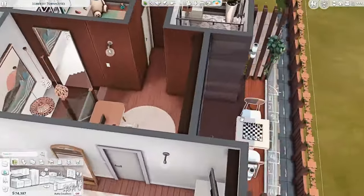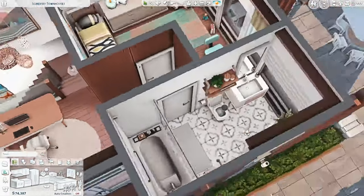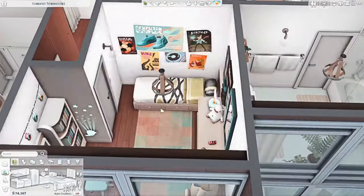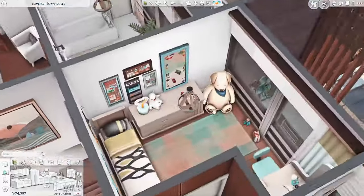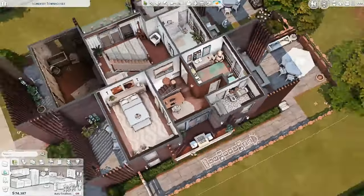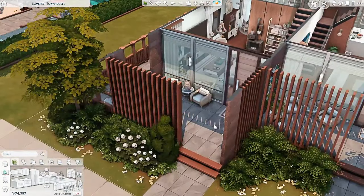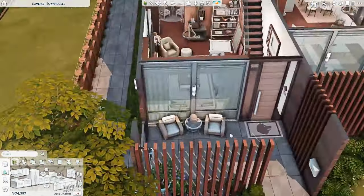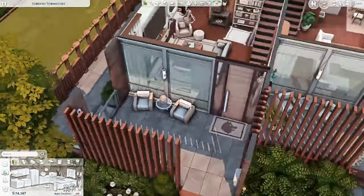Upstairs is the main bedroom — Ross's room — with a little TV so they can lie in bed and watch TV. There's a little balcony with a bistro table out there, and on this side is the bathroom — a nice plain bathroom. Then there's the small kids' room, Josh's room, and you can see he's definitely added some personality himself: posters, clutter, stickers, toys. That's basically the right-hand townhouse.